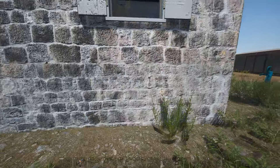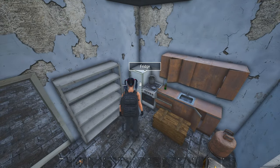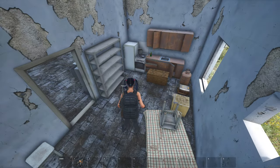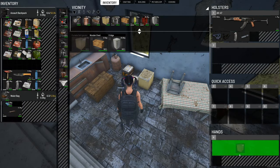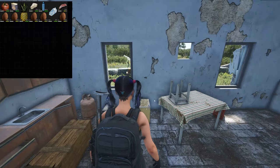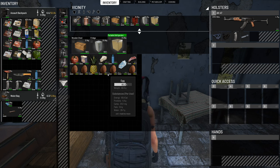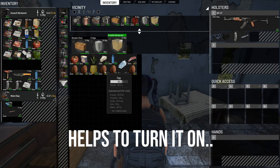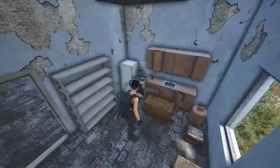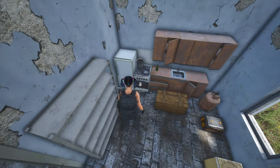Inside the building you'll hear the generator running. Here's a portable refrigerator, here's the stove, and here's a proper prefab fridge — you can't move prefab items, but you can carry the portable fridge in your hands. Looking inside the fridge, I've got some food that's actually been degrading quite fast in the last 30 minutes. I'm not sure whether it's the portable or the prefab fridge that keeps food at 100% — that will need some experimenting.